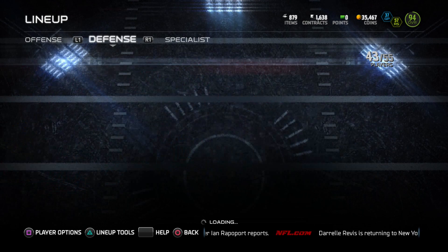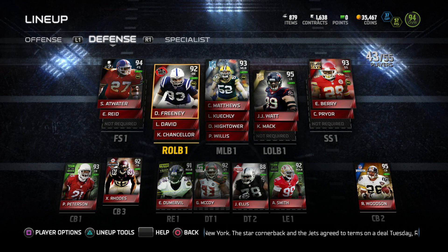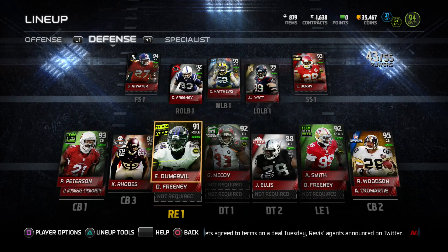Still got Mystery CJ 2K. Receivers are still the same. Made some new changes on defense though. Got a 95 Rob Woodson — bought him off the block. That's actually a 98, but I'm running 3-4 right now. So I got him and Watt on the ends, and I bought a Team of the Year Doomerville.